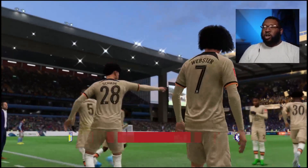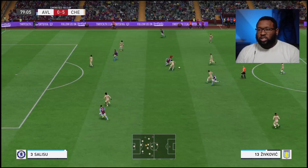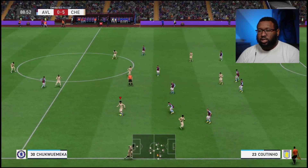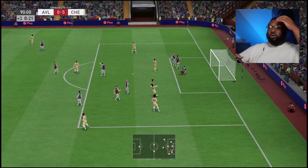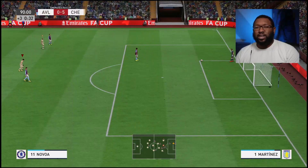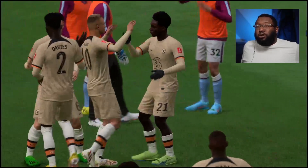Webster off — well done my boy. Chukwuemeka on. Shader off — Nkunku replacing him. Salah Su also coming on to keep the clean sheet. Well done — Salah Su is going to get a start soon. Last attack boys. Have a go Mpong — that nice little left foot hook, look at that bend, just didn't dip early enough. Game over. Victorious — 5-0 against Aston Villa. We beat them in the Premier League two games ago and we've just knocked them out of the cup.